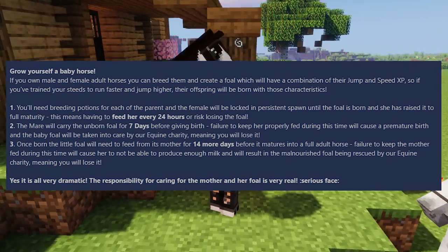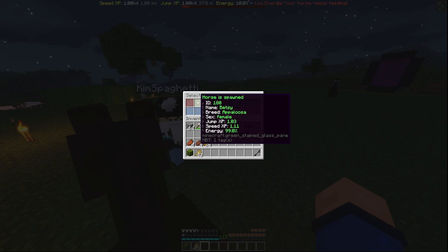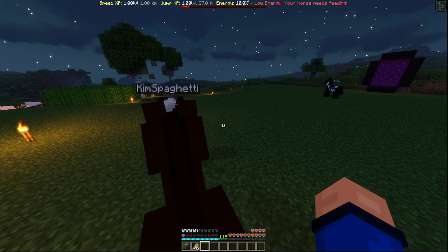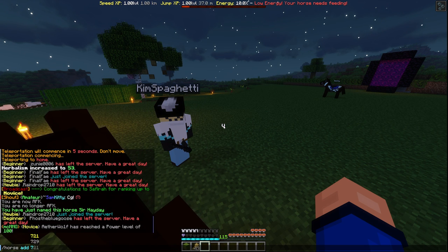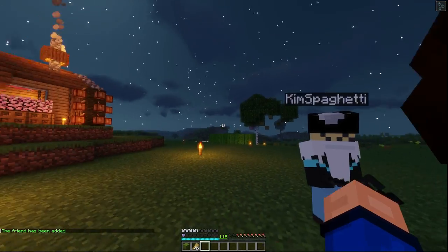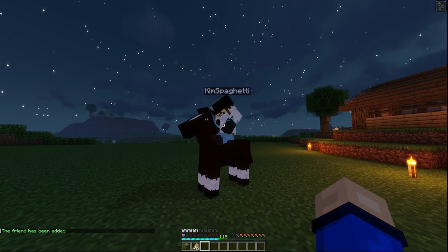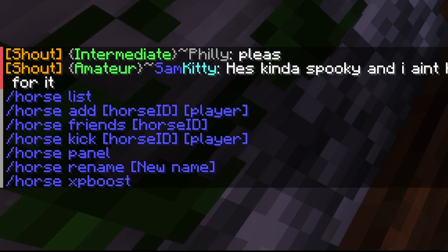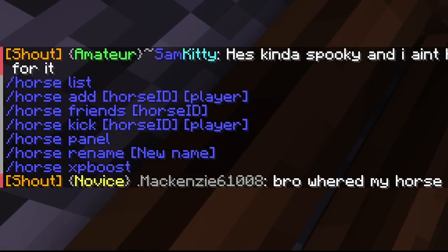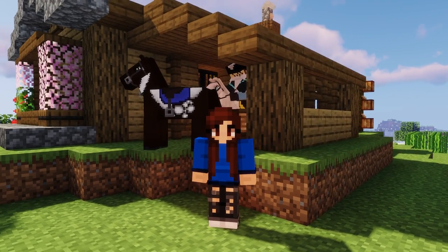The final horse commands I want to cover: to let others ride your horse, use /horse add, then the horse ID and the player ID. Change 'add' to 'kick' to do the opposite. Just like plots, type /horse in the chat to see all available horse commands. The horse market is a great place to buy and sell horses.